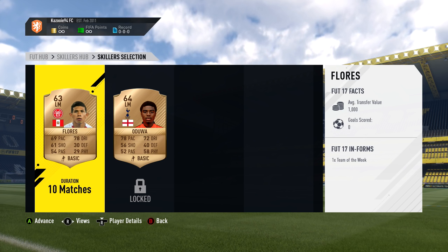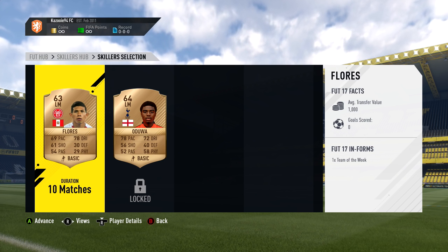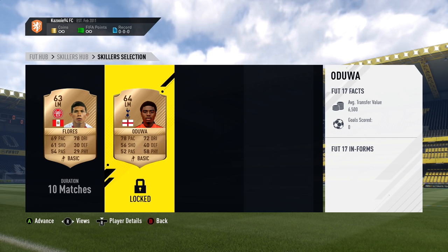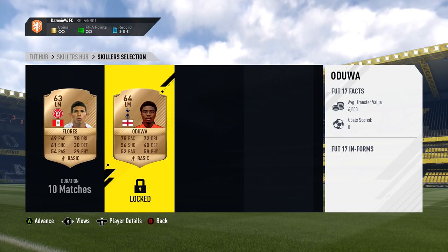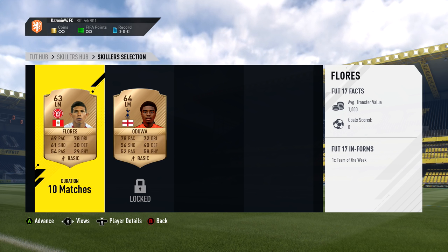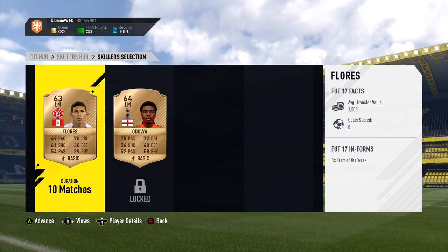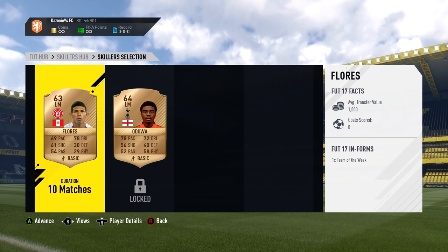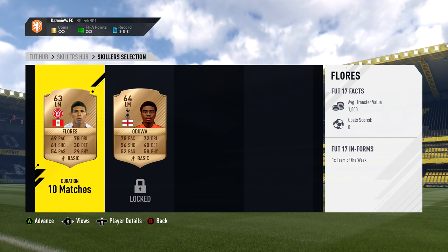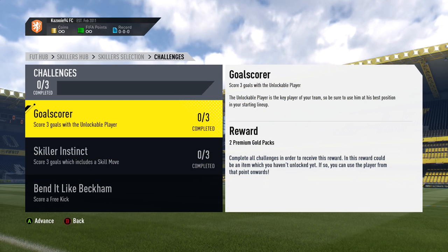If we don't complete them, the next player in line will be Odua. As soon as we complete Edison Flores, we do get a reward in the new skiller Odua, and we also get two premium gold packs. We are also able to use any version of the player we unlocked — in this case Flores. For example, he has an inform, and from that point onwards we are able to use that version as well. You can see in the bottom right that Flores has an inform, so if you complete the challenges with him we can use the inform, which is pretty cool.